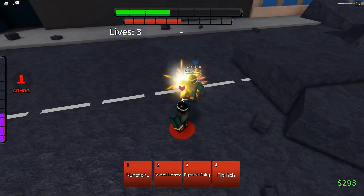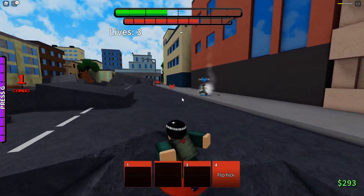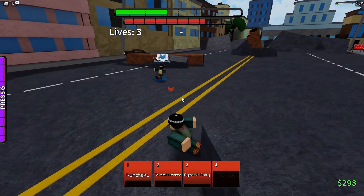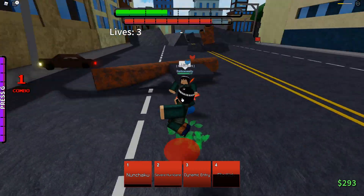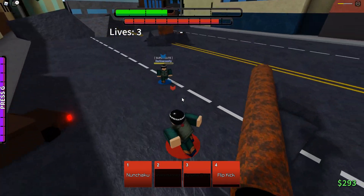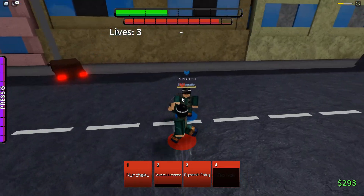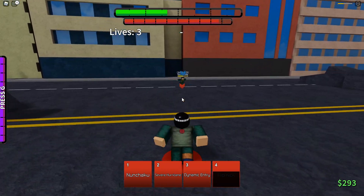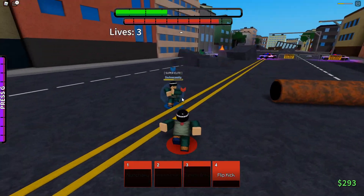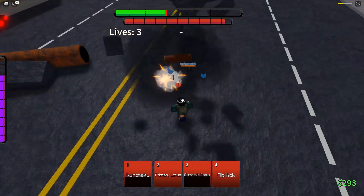I don't even know if I should be awakening — I have no idea what I'm doing. Dynamic entry, knock him back — there we go. We took a stock off him; he's on two stocks down now. He whiffed his nunchuck, let me do flip kick. Is he just gonna sit there and guard?